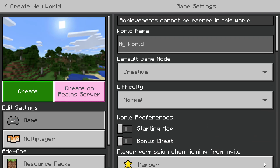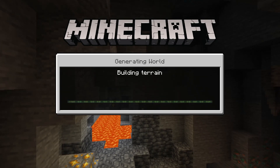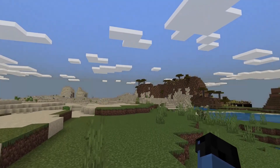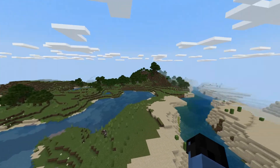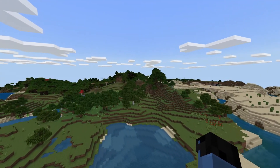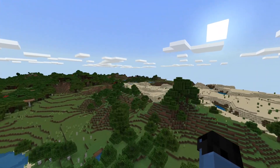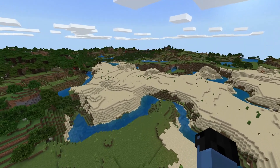Then go back up and put it on creative if you want to explore all the new stuff. It's kind of harder to see when in bedrock rather than Java since you don't have spectator mode. But once we load in, you can actually kind of tell that it is 1.18. As you can see, there are a lot more mountains and a lot more variable terrain. You can obviously see some of the new generation and new caves.